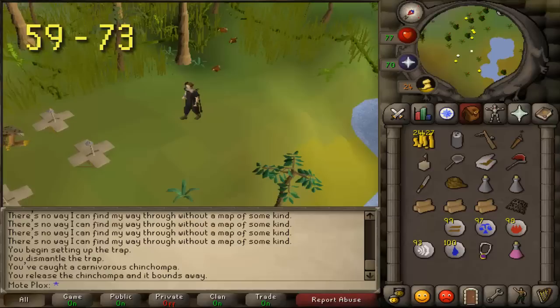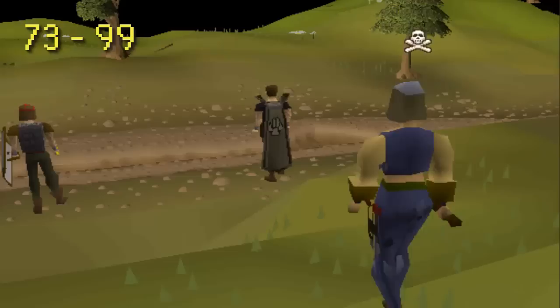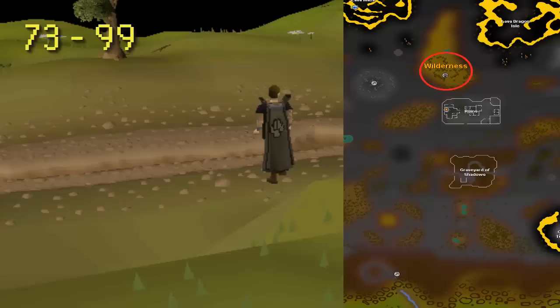From 73 to 99, you can do red chinchompas all the way. It's a little less money than black chins, but you don't have to worry about anyone coming to kill you, and at level 80 you can lay five traps at a time. At level 73, if you want black chins, you'll need box traps and courage because you're in the wilderness. Black chins cost more and give better XP, and you can lay six traps at a time in the wilderness. You can use imp boxes to bank your black chins if someone's about to kill you.